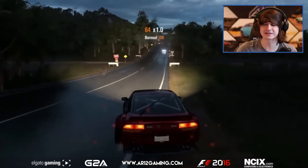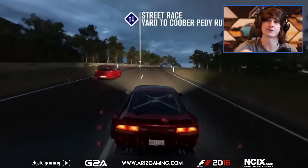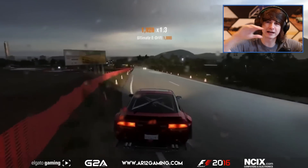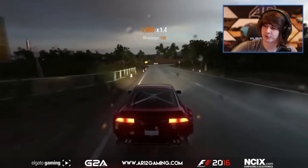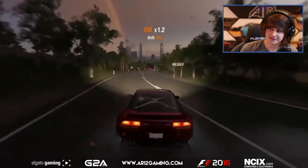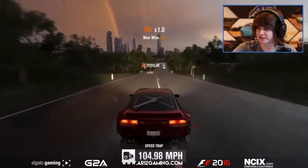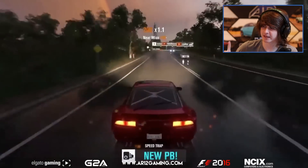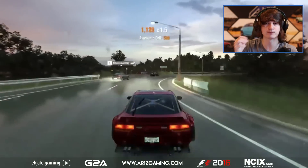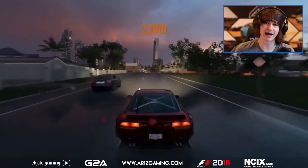I spoke about drone mode in a video a little while ago, so I'll include that in the description if you want to check it out. It works online and offline, so if you're playing with friends and want to film something cinematic, just go into drone mode and start flying around. Now we're starting to head into the city, doing a little bit more drifting, with a nice little rainbow in the distance. You can see Surfer's Paradise as we head into the city. Speed traps are back, drift zones are back, and there are also going to be jump areas — not sure what those are called, but we'll have to see.